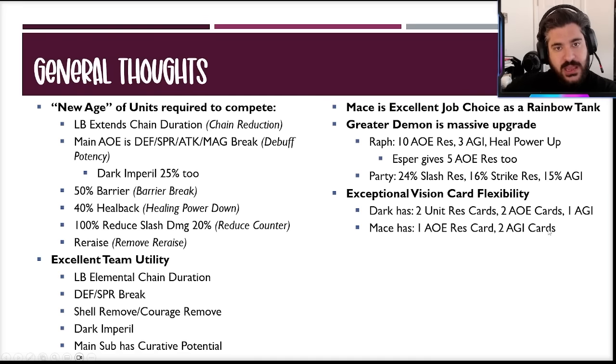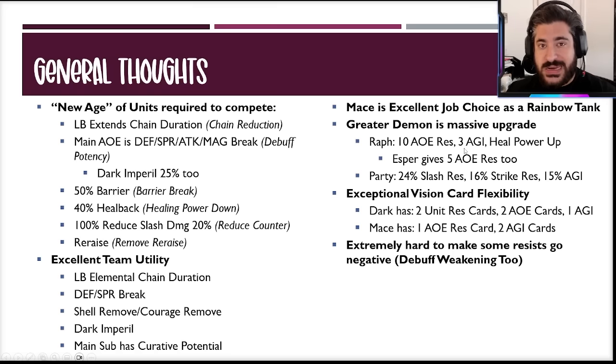For exceptional vision card flexibility: dark has two unit res cards, two AOE res cards, one agility card, and mace has one AOE res card and two agility cards — looking at JP a couple weeks ahead, you'll have a ton of vision cards to build around. It's extremely hard to make her resists go negative. With 29 defense innately plus esper, you're very likely never imperiling her defense. Her 40-50 slash and strike res means those will never go negative, and debuff weakening further reduces imperil percentages on magic and missile.